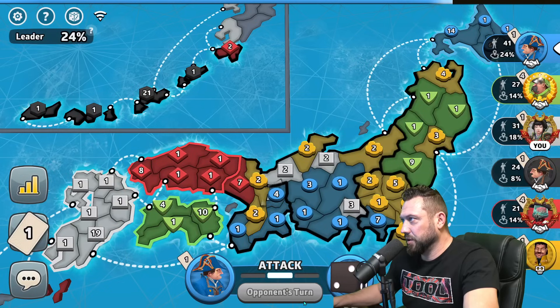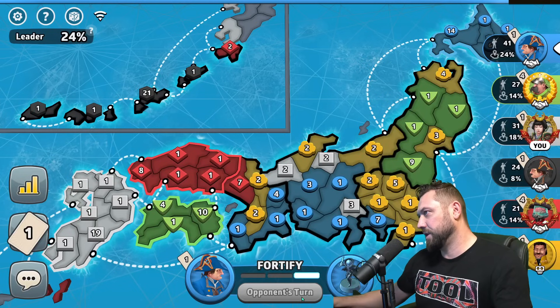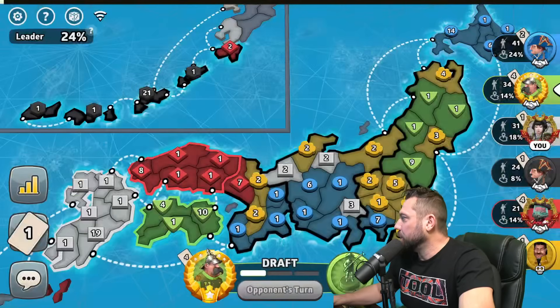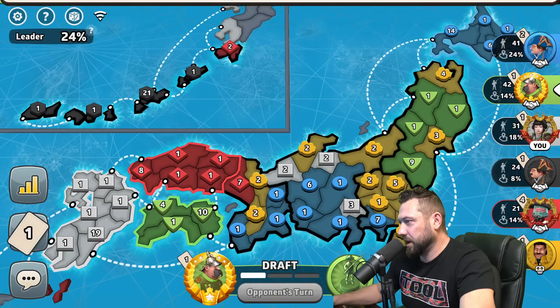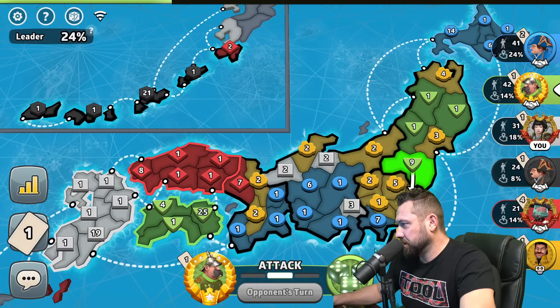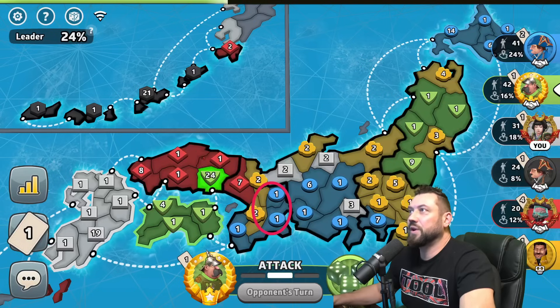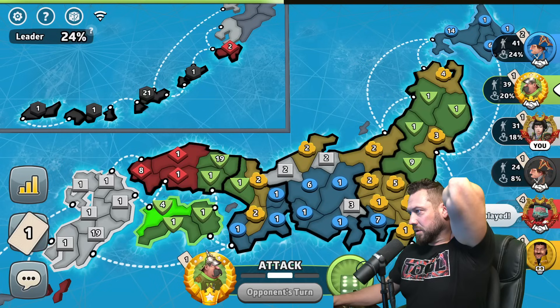Blue removes the black exterior — forces black to take cards either on me or elsewhere. That changes everything. If Mamba misses a set there's a world where I can get him — there's also a world where black can. Is green going for that? Blue removing the black exterior forces black into me, which is not great. He's going for Mamba — oh shit, this is a throw.